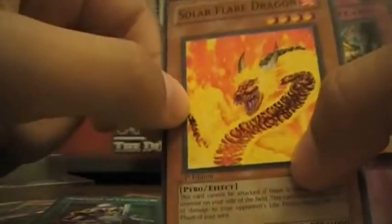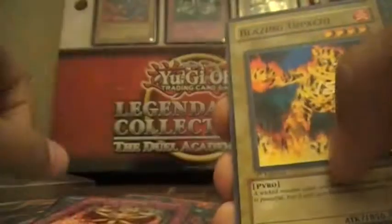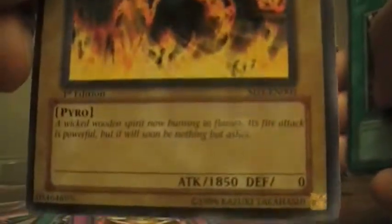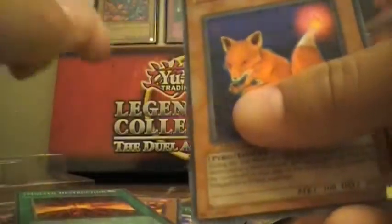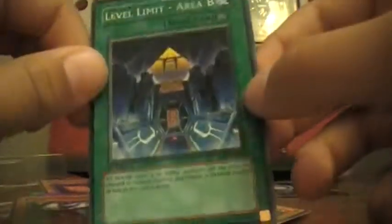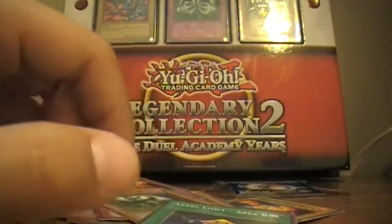Solar Flare Dragon, Jar of Greed, Blazing Inpachi — he's pretty good for a level 4 tech. Tribute to the Doomed, Backfire again, Necklace of Command, UFO Turtle, Multi-Destruction, Fox Fire, Ultimate Baseball Kid, Dust Tornado, Little Chimera, and Level Limit Area B again.